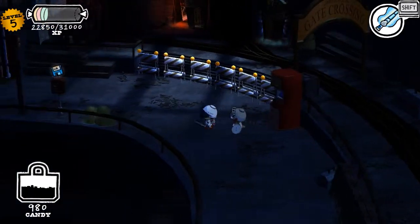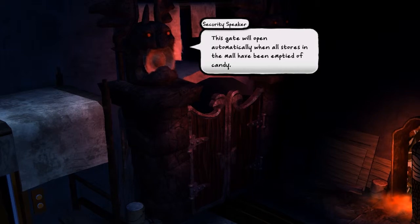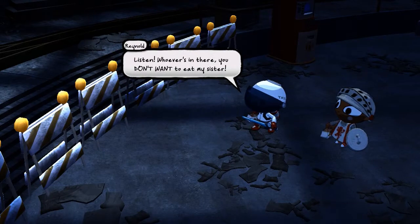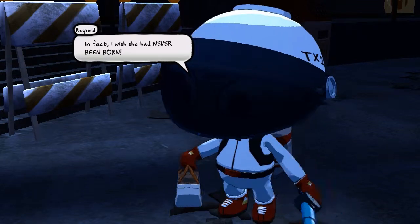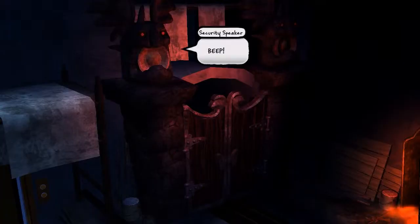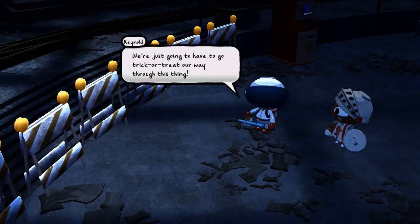Oh yeah, a save point — and a cutscene! There's a sarcophagus: 'Greetings. All of our gate operators are currently away from their desks. This gate will open automatically when all stores in the mall have been emptied of candy. If you would like to leave a message for Dorsilla the Witch, please press or say 1.' Reynold pleads: 'You don't want to eat my sister — she smells, she's annoying, her costume is embarrassing. But she's my sister, and that means she's mine to terrorize. So open up!' We're just going to have to trick-or-treat our way through the mall.